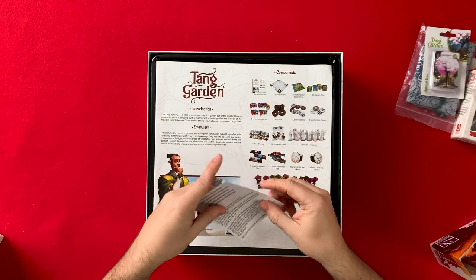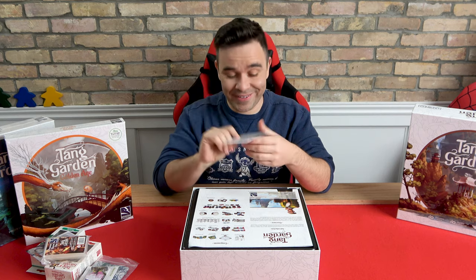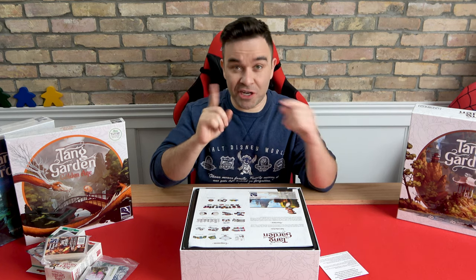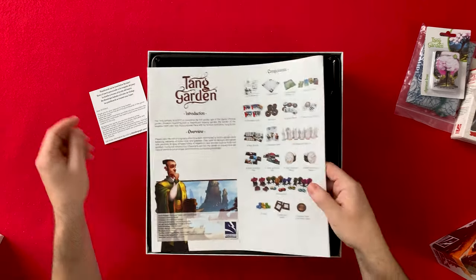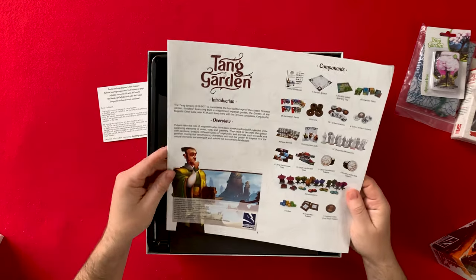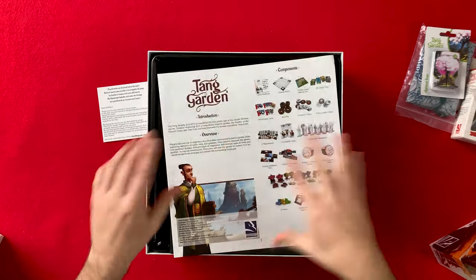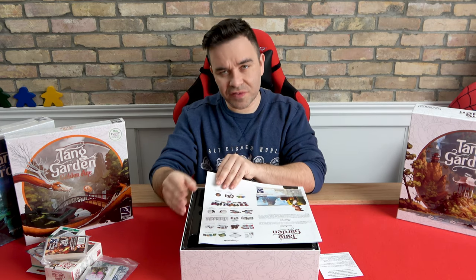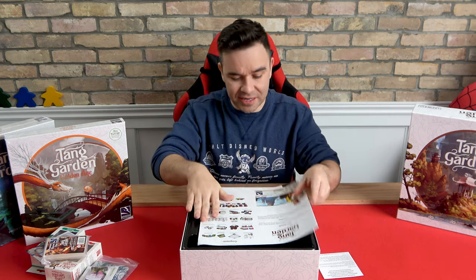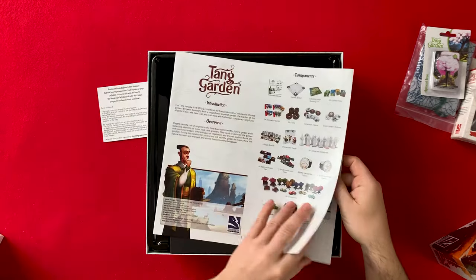There's a note: 'punch boards can be found below the insert.' Well, if you've seen any of our videos, you know I would have looked past that insert anyway. I wonder why they wrote that in there — has there been a lot of problems with people not knowing? This is a big book — as in, it's a large surface area — but it's thin.